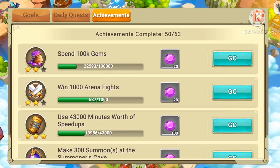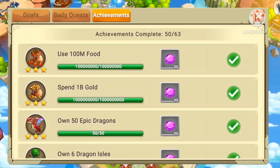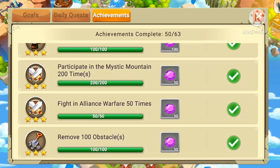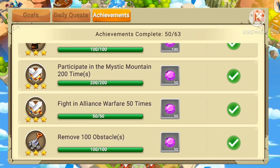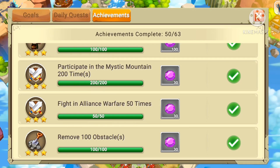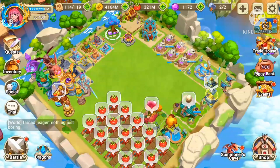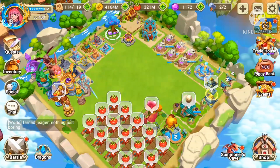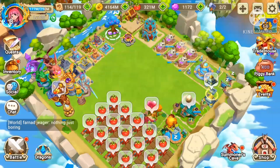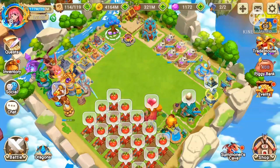And then the achievements. Through the achievements you get different amounts of gems. Each achievement has 3 stages — for example, remove 100 obstacles, before it was like 10 or something like that. That's one of the easiest things; if you go to quests you can see how to get gems there.